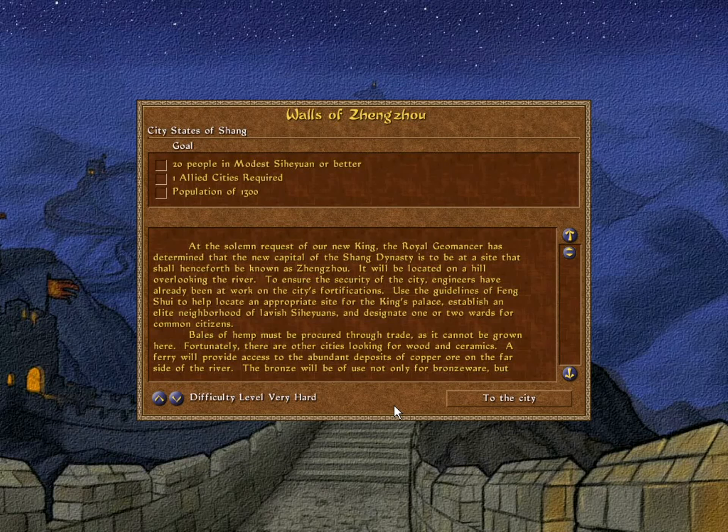At the solemn request of our new king, the royal geomancer has determined that the new capital of the Shang dynasty is to be at a site that shall henceforth be known as Zungzhou. It will be located on a hill overlooking the river. To ensure the security of the city, engineers have already been at work on the city's fortifications. Use the guidelines of Feng Shui to help locate an appropriate site for the king's palace.